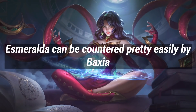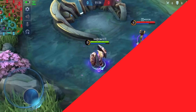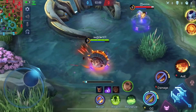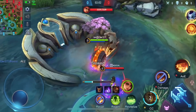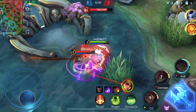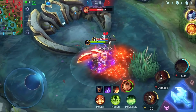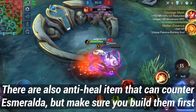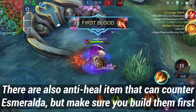Esmeralda can be countered pretty easily by Baxia. There are also anti-shield items that can counter Esmeralda, but make sure you build them early.